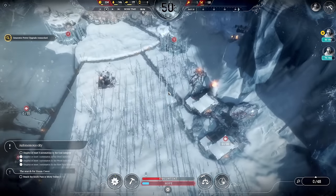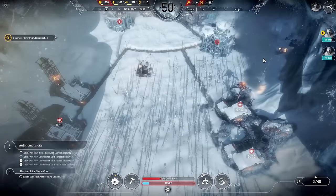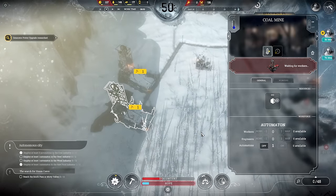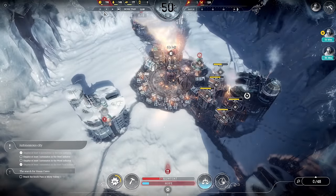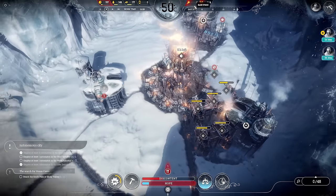We need to move our automatons onto these coal mines because we don't have any coal coming in. We just had a power upgrade so we need to check our production. We're not looking great on coal. Food looks okay though.